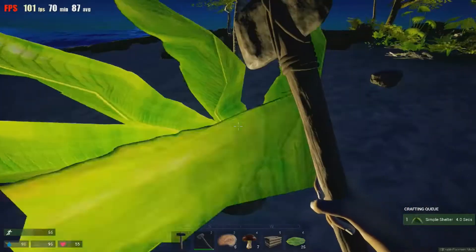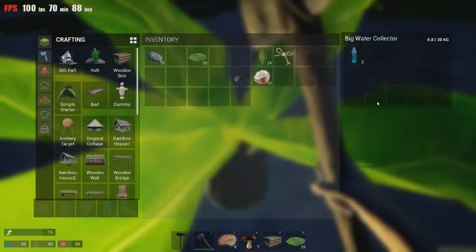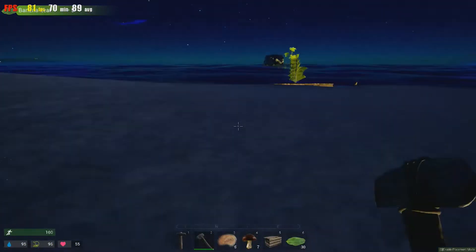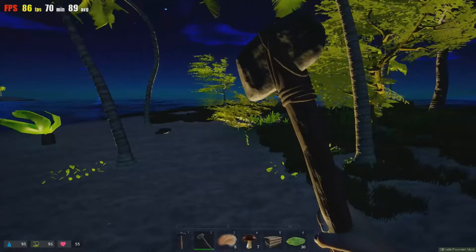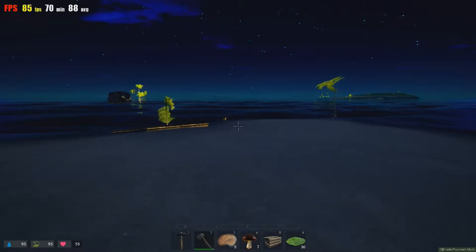Let's check this water collector — hold E. There you go. You got two bottles of water, so that's nice. I don't know if anything spawns back on each island. I'm not exactly sure. I don't really know that information, but I know some people are going to wonder about that.